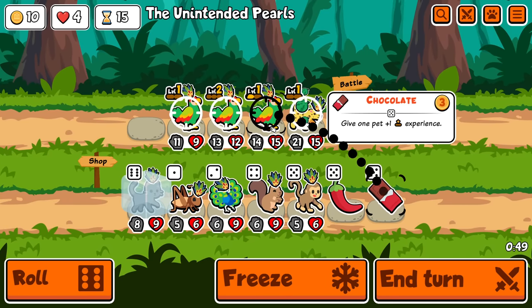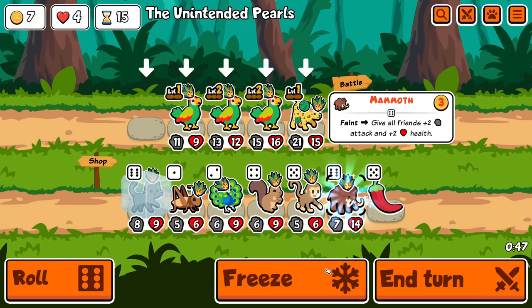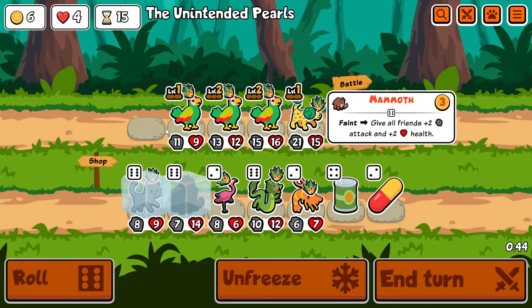Alright, you can stay frozen. You get leveled up, definitely. Freeze a mammoth, because if I find a pill, that's very nice. Instant pill — amazing.